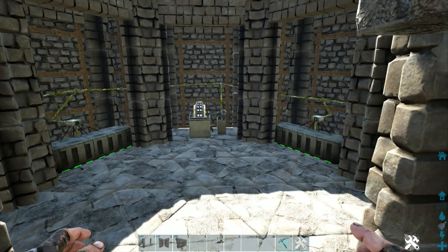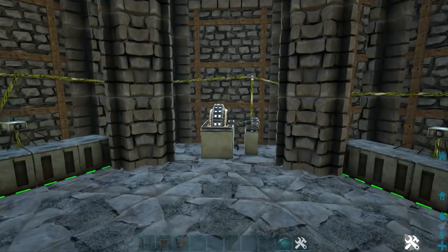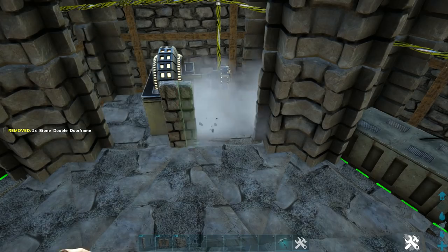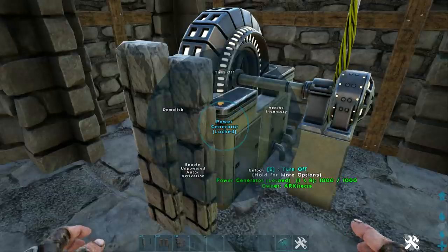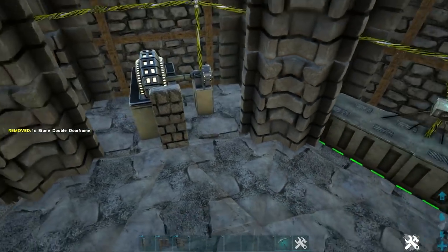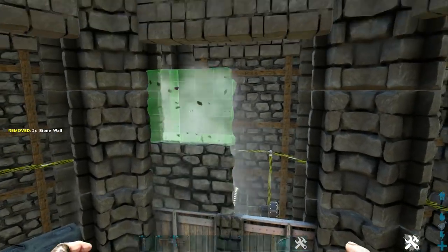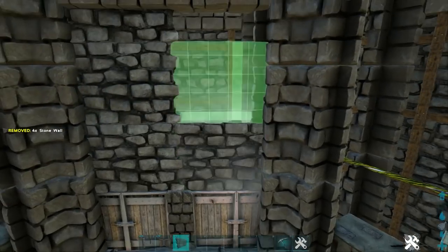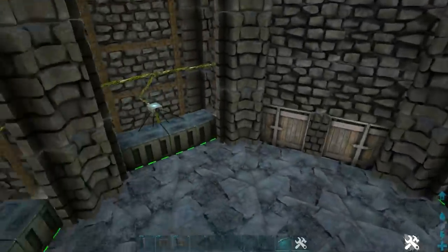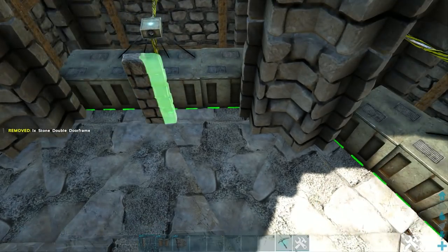I've gone ahead and thrown some gasoline in the generator and you can see everything is powered on and working — our circuit does work. Now we're going to cover everything up. Get out a stone double doorframe and place one here and here. If it places incorrectly, pick it back up, come at it from a different angle and place it again. Fill those in with double reinforced doors, then add three stone walls on top of each — that covers up our generator nicely. Do the same thing in front of all the air conditioners, using doors so you can still access them.